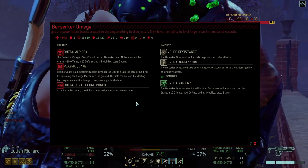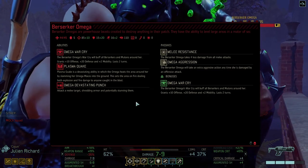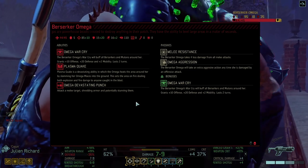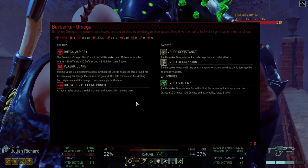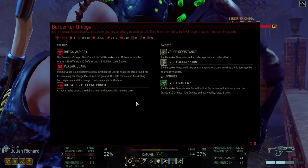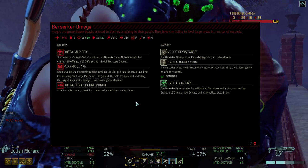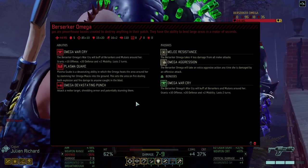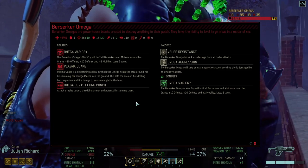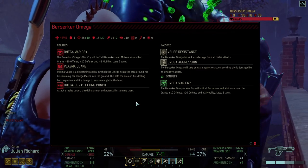Omega devastating punch: attacks on melee, shrinking armor and potentially stunning them. You did stun the big bastard. Melee resistance — the berserker Omega takes 4 less damage from all melee attacks, so melee is useless. Omega aggression: the berserker Omega will take an extra aggressive action anytime she's damaged by an offensive attack. Omega war cry will buff all berserkers and mutons.